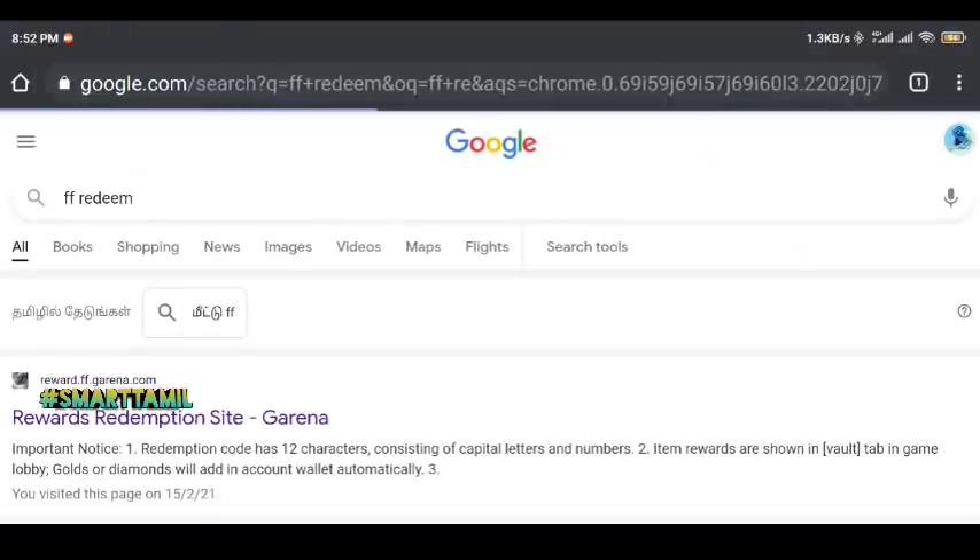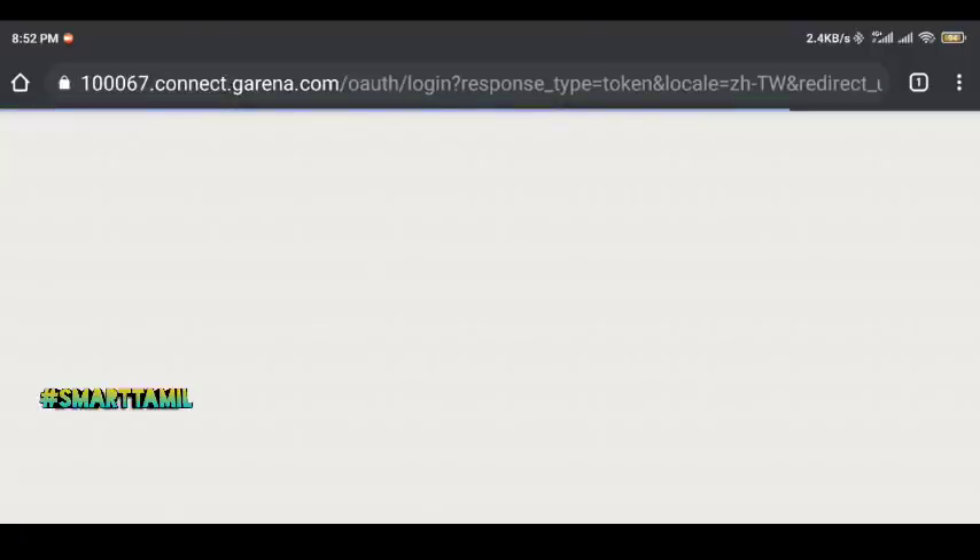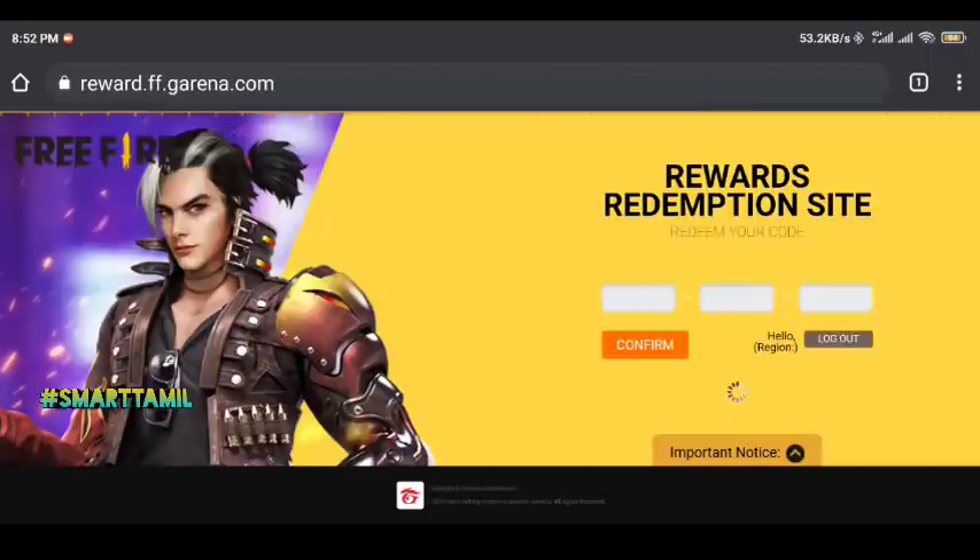So how are you going to redeem? Go to Google and search for FF redeem. Go to www.reward.ff.garena.com. You can log in here using Facebook, Gmail, or VK. Once you log in, a page will open. You can select your region, and in the blank space, write the code: FFBCEGMPC3HZ.